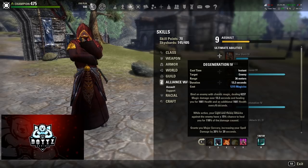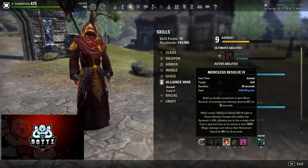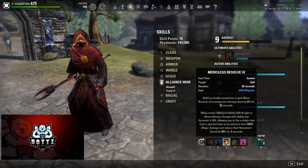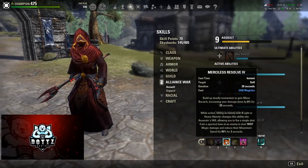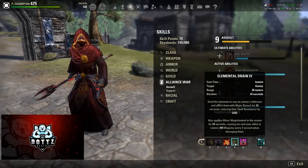We run Degeneration as our form of major sorcery. I like Degeneration over Structured Entropy because we're using a destruction staff — our light and heavy attacks will deal decent damage, so we'll get a decent heal when that procs. Then there's Merciless Resolve, the ability the Magicka Nightblade build plays around for burst. After five light or heavy attacks, we shoot the spectral bow, which deals a ton of damage, reduces their movement speed by 40% for three seconds, and grants us minor berserk for 20 seconds. Maintain this buff at all times.